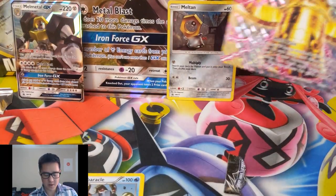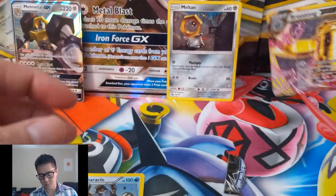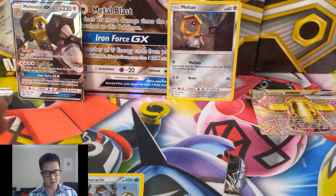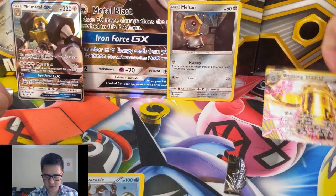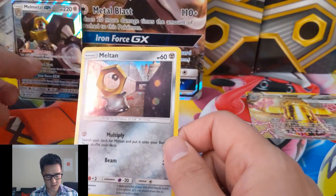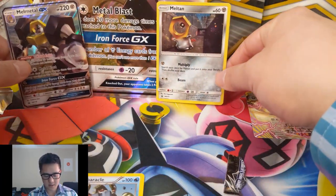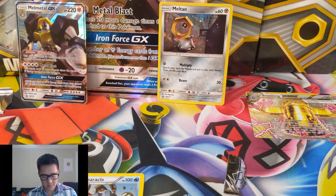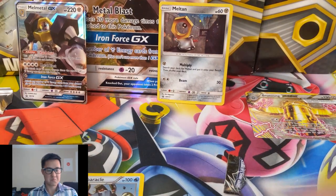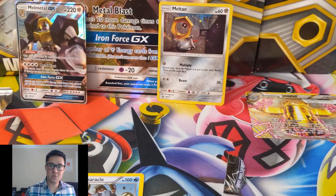So as far as the opening goes, not a very good one. We do have a Bronzong Break — the Break mechanic was a weird mechanic I was never that crazy about. For the promos we have the Meltan, which evolves into Melmetal. Melmetal is a cool Pokémon — it's different — however I'm not crazy about the GX card; I don't think it's very strong.